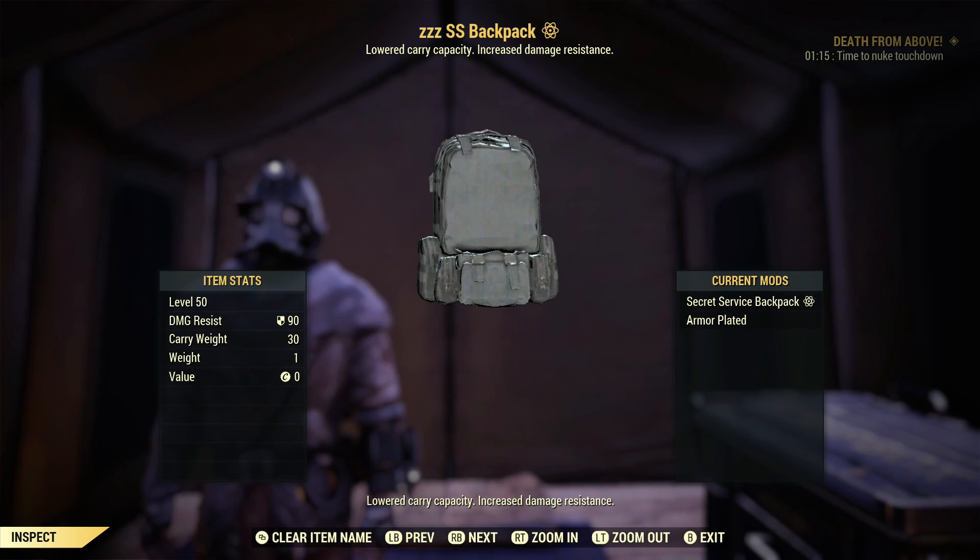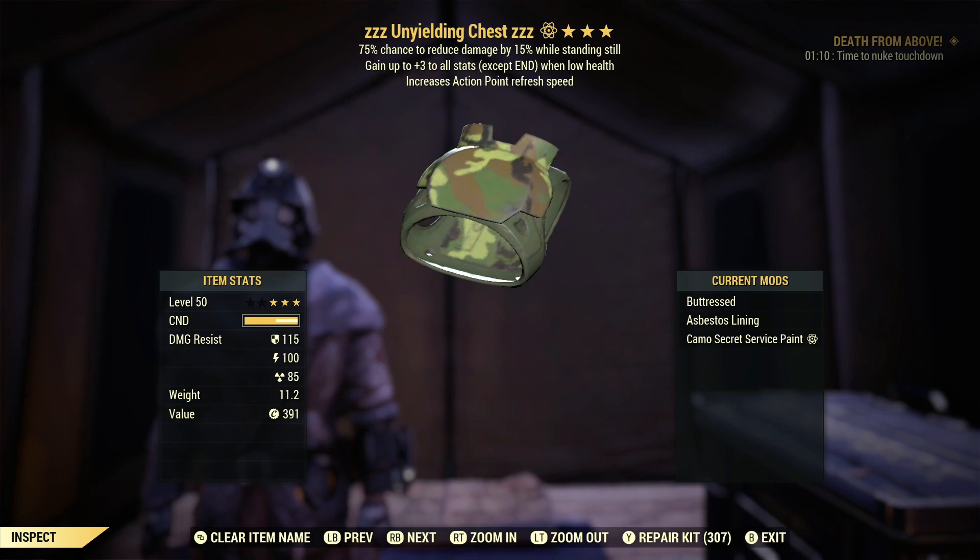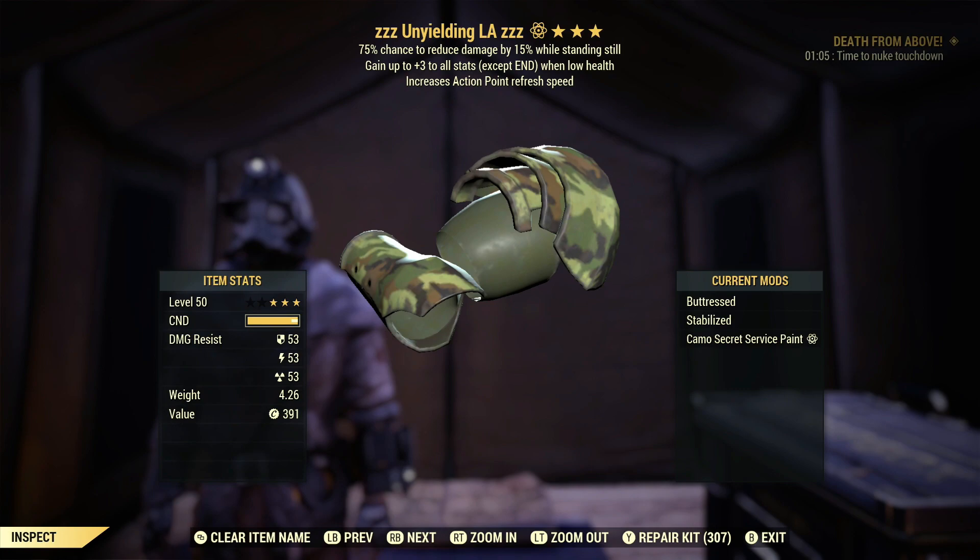Next up we have my armour: 4 pieces of mending and 1 piece of chameleon. Make sure when you are fighting Earl you put an asbestos mod on your chest piece to completely negate the falling embers damage, which would otherwise result in your immediate death — but with the asbestos mod it makes you completely immune from them.